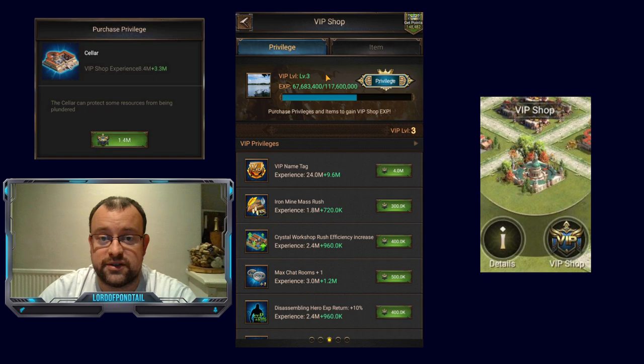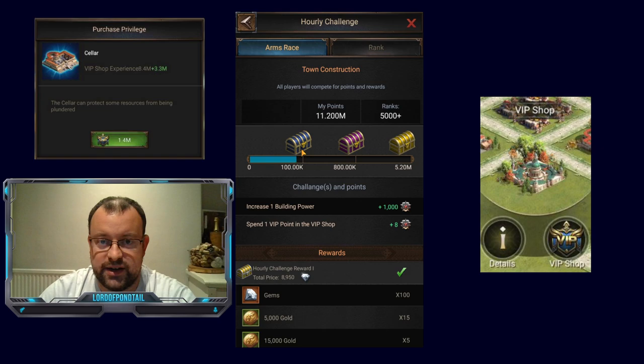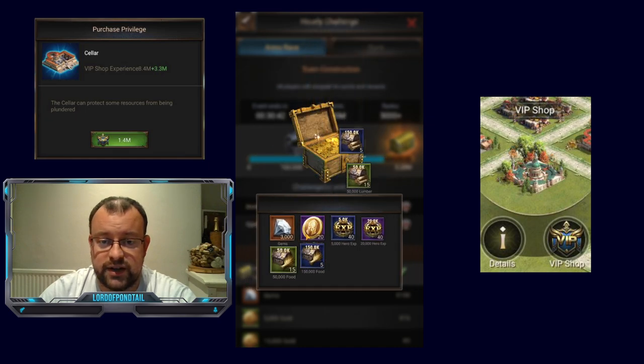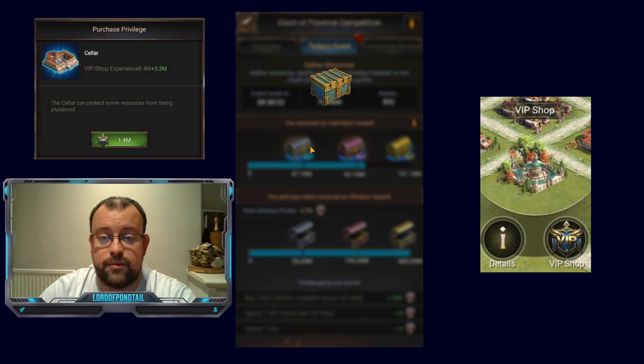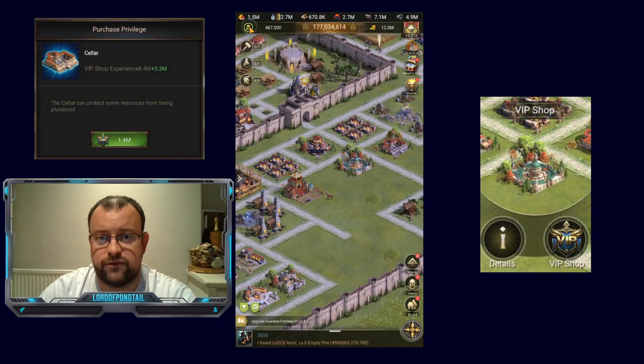56 million points on my Clash of Province score — so that was nice. And the hourly challenge: 11.2 million points. I've hit the hourly challenge and got some gems back plus the hero tokens. On the daily, that's taken me up to 76 million points. I already got 20 million from my gathering party from doing a full load. So that's nearly 77 million points just from VIP benefits today, and that's why the VIP shop is really key to improving your ability to hit ninth chest on Mondays.